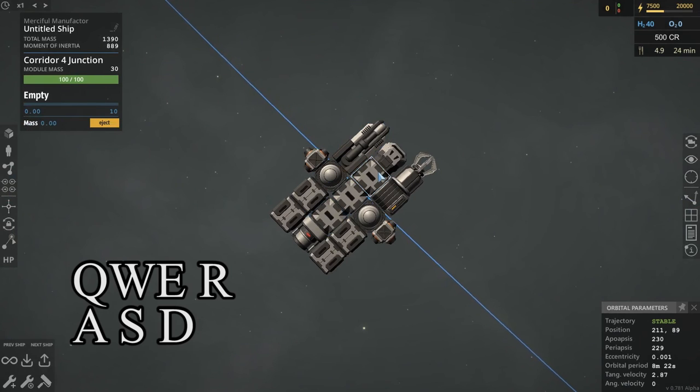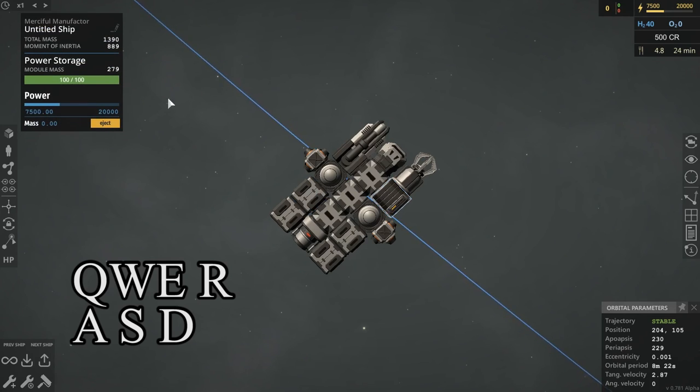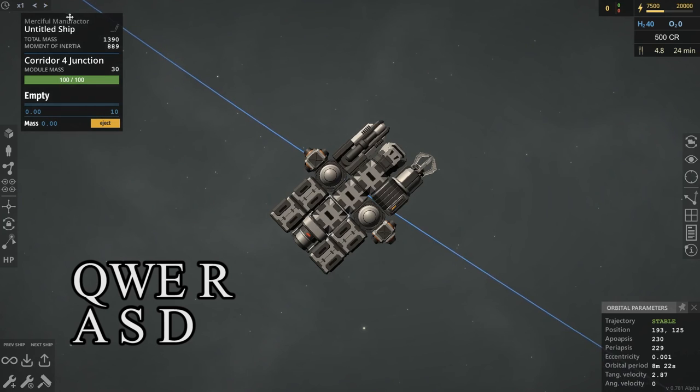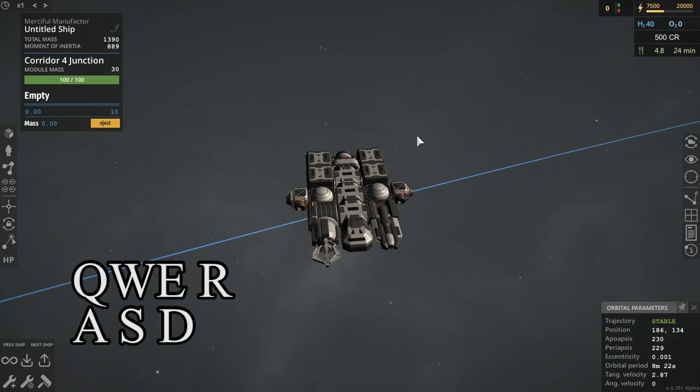Clicking selects whatever module you want, and then the module options appear over here on the left — you can drag that around. I don't think that there are any quick keys for the time dilation, but I may be wrong. Let me make sure that I'm not wrong.